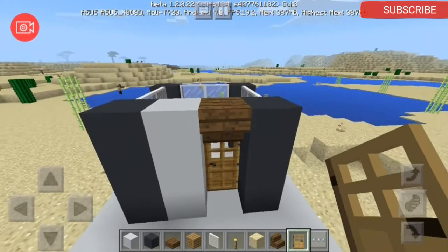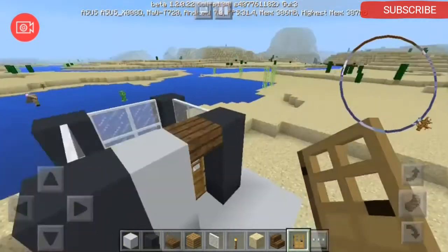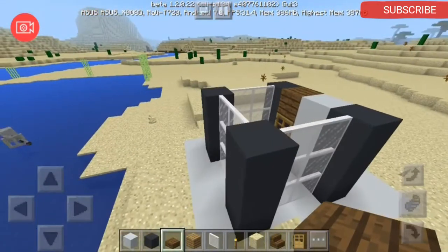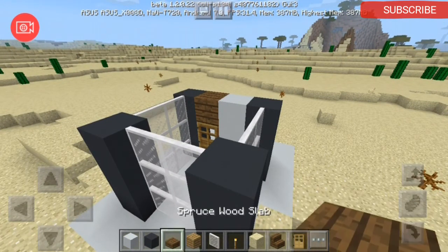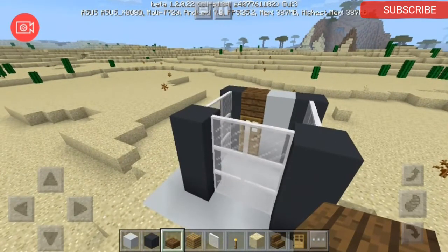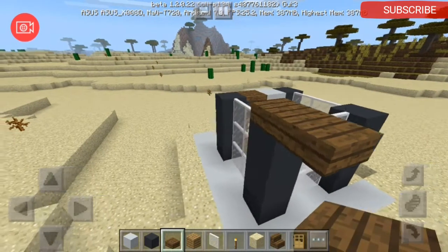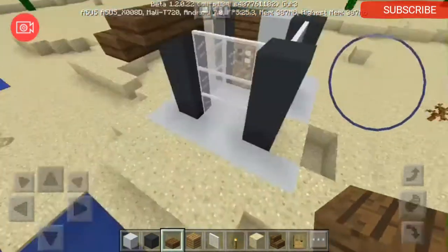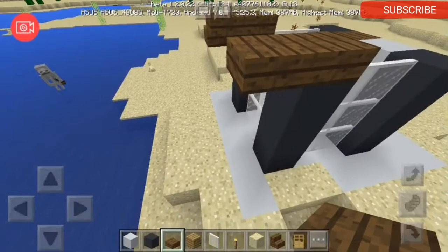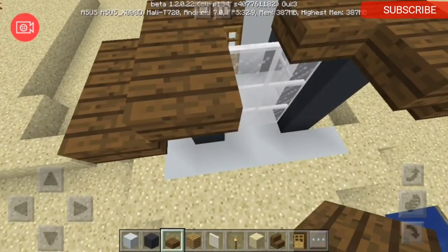Yeah, that's nice. Now for the roof, we need spruce wood slab. So we're just going to put it in here, and another one here, and let's just connect this.